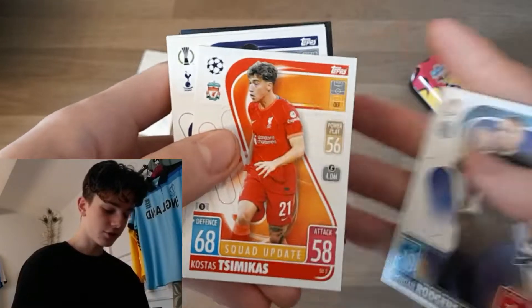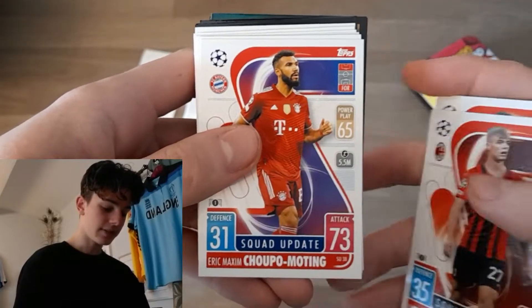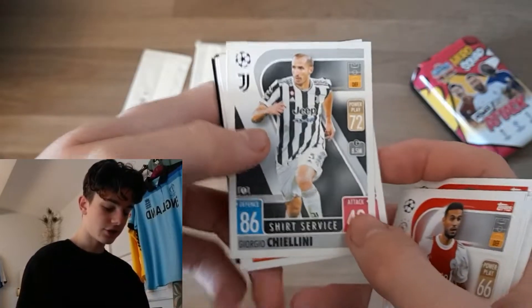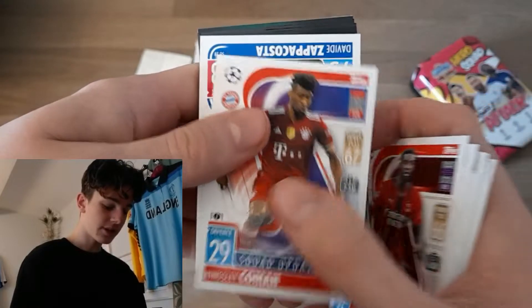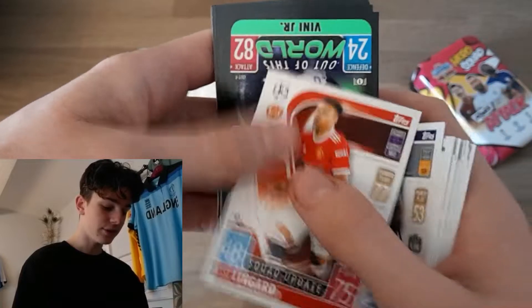We start off with Brendan Rodgers, Simikas, Emerson Royale and Babu, David Moyes, Jeremy Pino, Maldini, Chupamotin, Rodrigo, Silva, Luke Dion as well as a shirt service. Giorgio Chiellini, Hakimi, Bakayoko formerly of Chelsea, Koeman, Zappacosta formerly of Chelsea, Ruslan, Antonio, Kanganga for Tottenham, and Lingard.